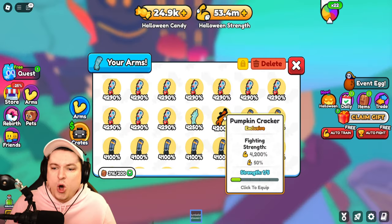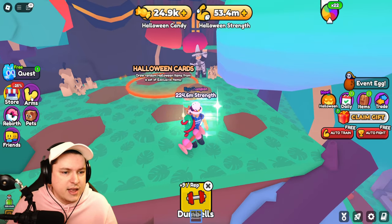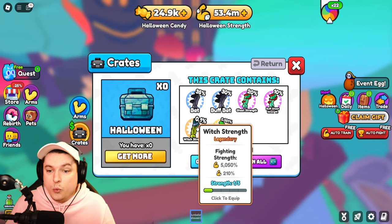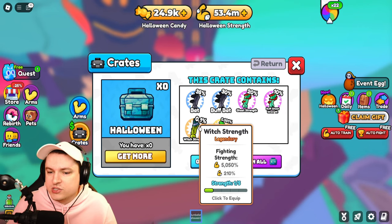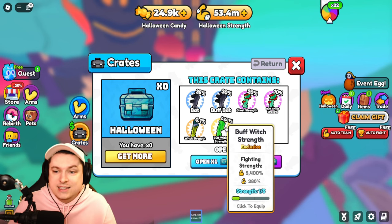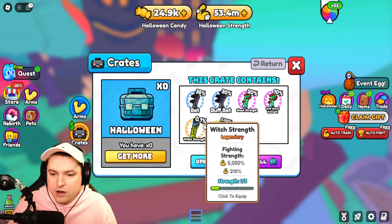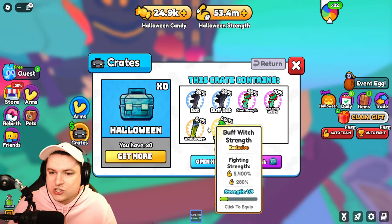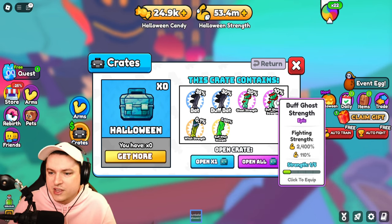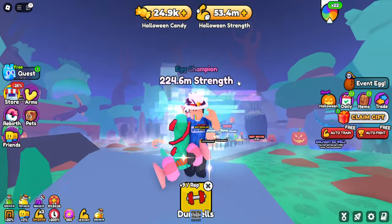There's also the Pumpkin Cracker — only 50, which is super weak. But there is an arm crate holding the Witch Strength at 210% and the Buff Witch Strength at 280%. That is absolutely crazy. So we already have the Buff Ghost Strength, but we can now go up to these two as well — wow, that's going to be really good.